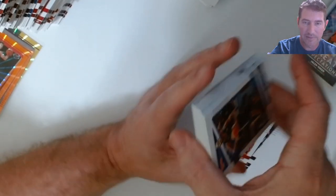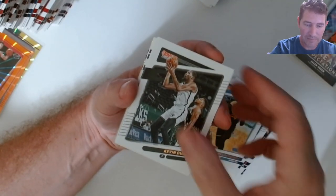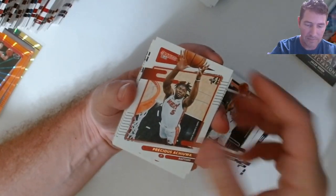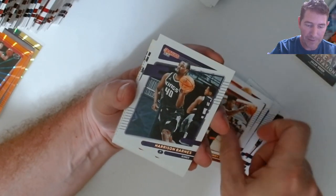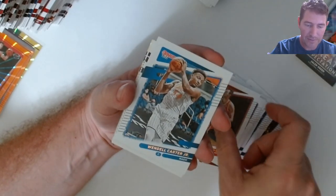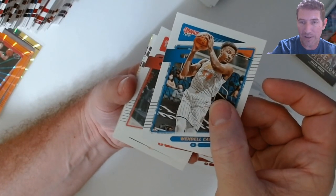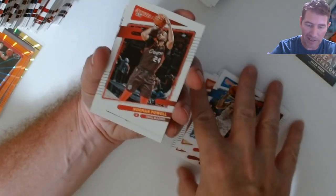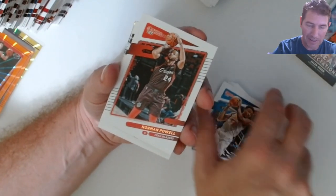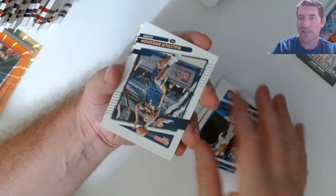LeBron, Alex Burks, Durant, Bradley Beal, Fred Van Fleet, Butler, Barnes, Wendell. I'd take a Wagner and a Suggs if they were in that uniform with the orange — I'd like to have those because the color match. It's all about the color match.